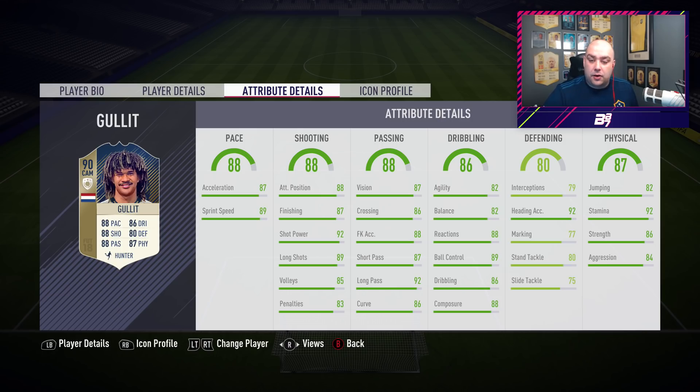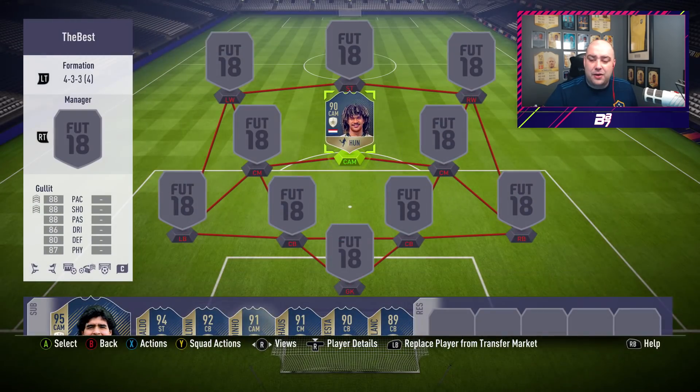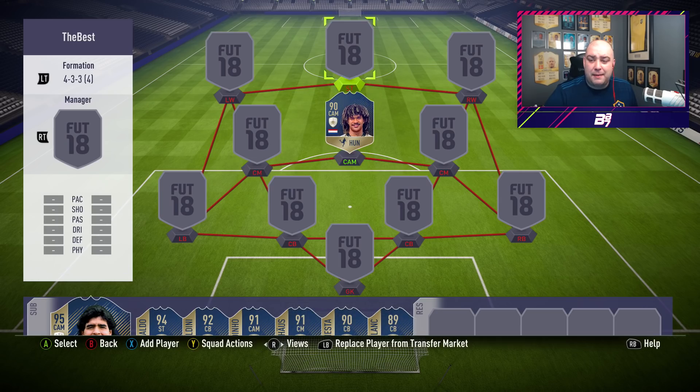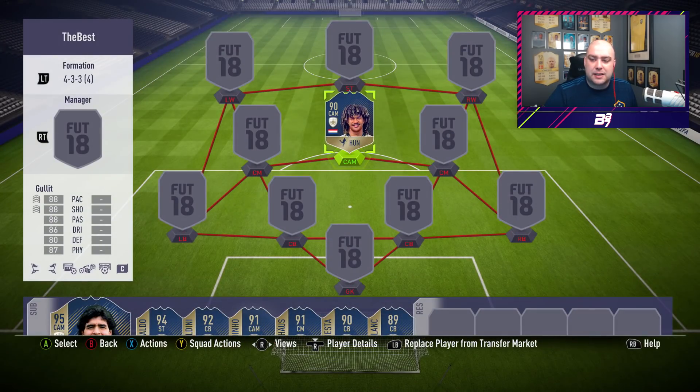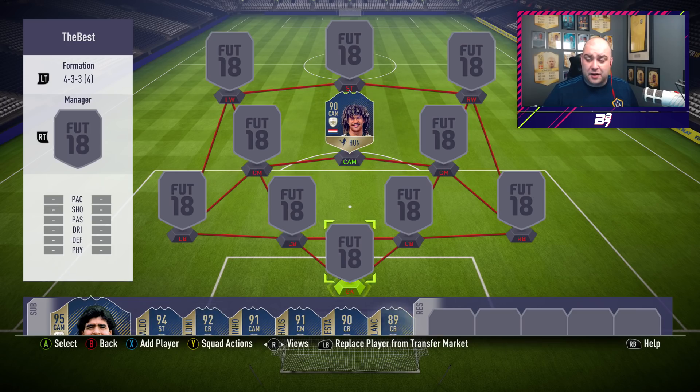Ruud Gullit is incredible and I can only imagine what his prime icon is going to be like because this one was a joy to play with. I don't know what the 86-rated version is like but honestly, even if it's 10% of what this one is, the 86 is going to be insane. You can play him in CDM, CM, striker, or centre forward, where we're using him. He's got 5-star weak foot, 4-star skill moves, 6 foot 3. He is one of, if not the best ball carrier in the game when you're looking to get into attack - he's got the strength, the acceleration and the control to get the ball into attacking positions.